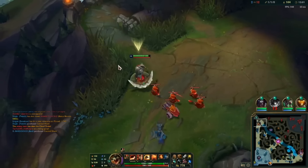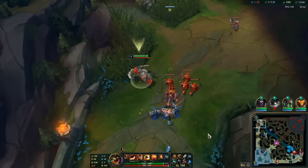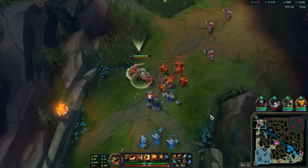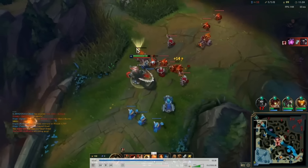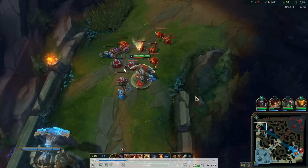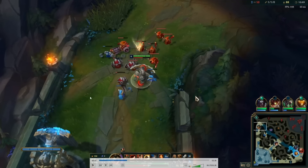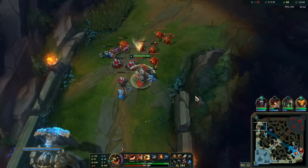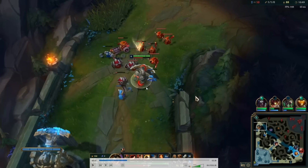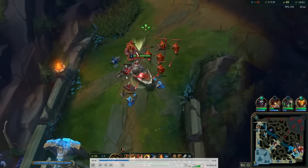Something important that not a lot of people know is that where possible, you should be freezing with caster minions and not melee minions. If you're thinning a wave — notice how I'm thinning the melee minions. Riot decided that melee minions like to randomly run it down under tower with the aggro. Casters don't do this. If you freeze with melee minions, they might just run it down under tower and die and break your freeze. So you should always prioritize freezing with caster minions. See how I'm always thinning the melee minions.